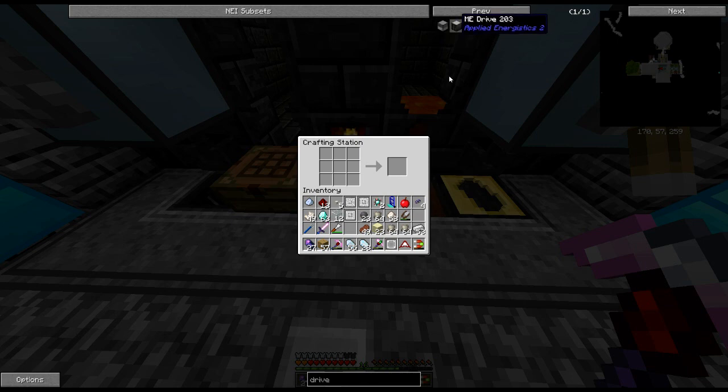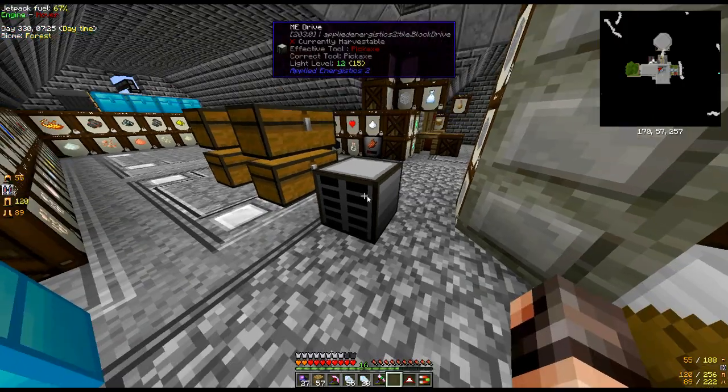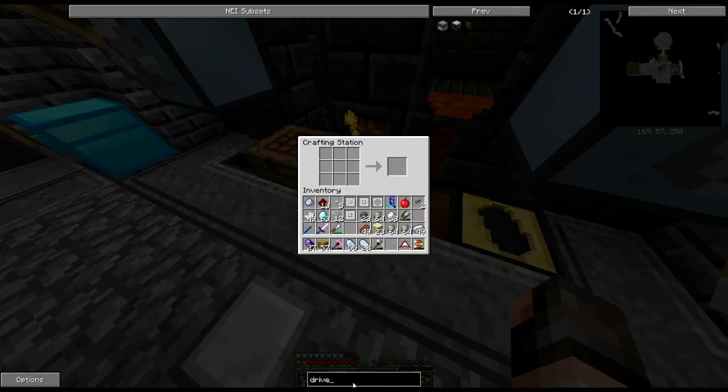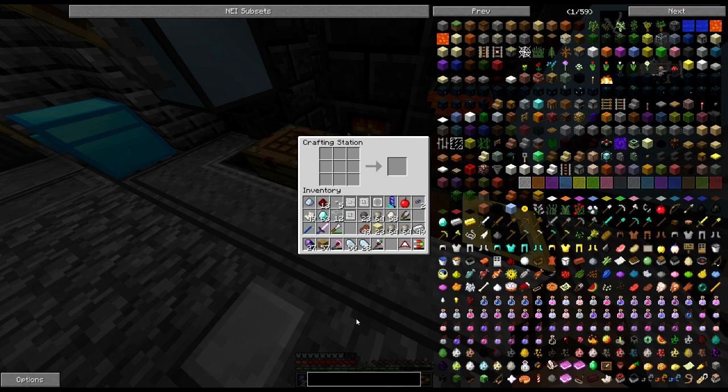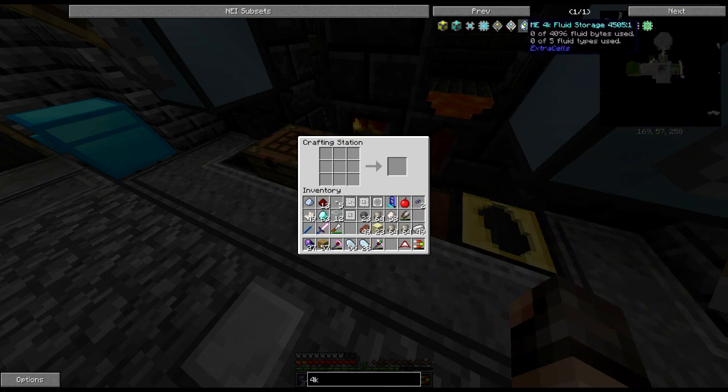In theory we should have all the materials now to make our drive - and there we go, ME drive! That's the first part. Let's pop it down - as you can see it has all these drive slots to put a load of discs in. Let's have a quick look at storage cells: 4k storage cells - we've got different levels of storage, and fluid storage as well. So we've got 64k storage and 4k storage. Basically the size of these determines how many items you can store.